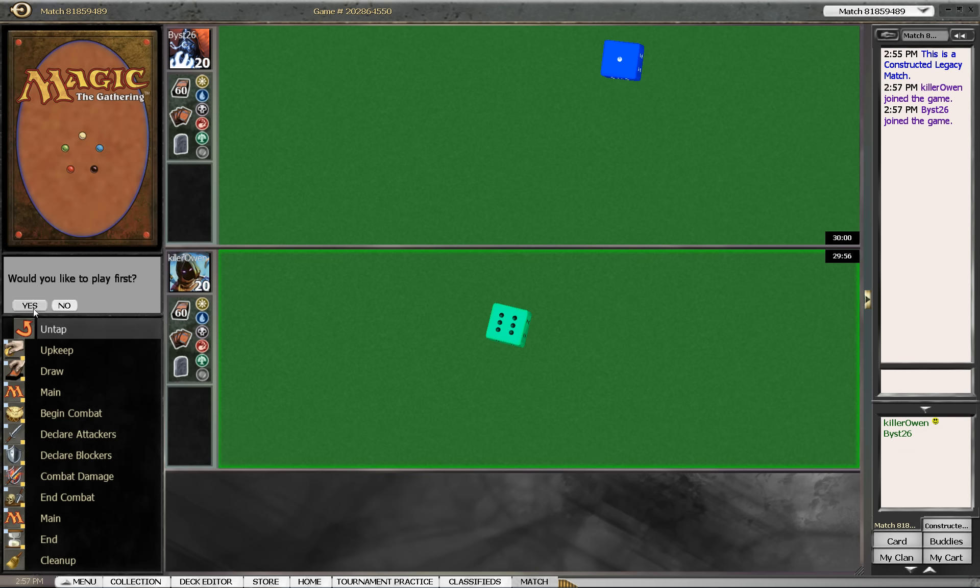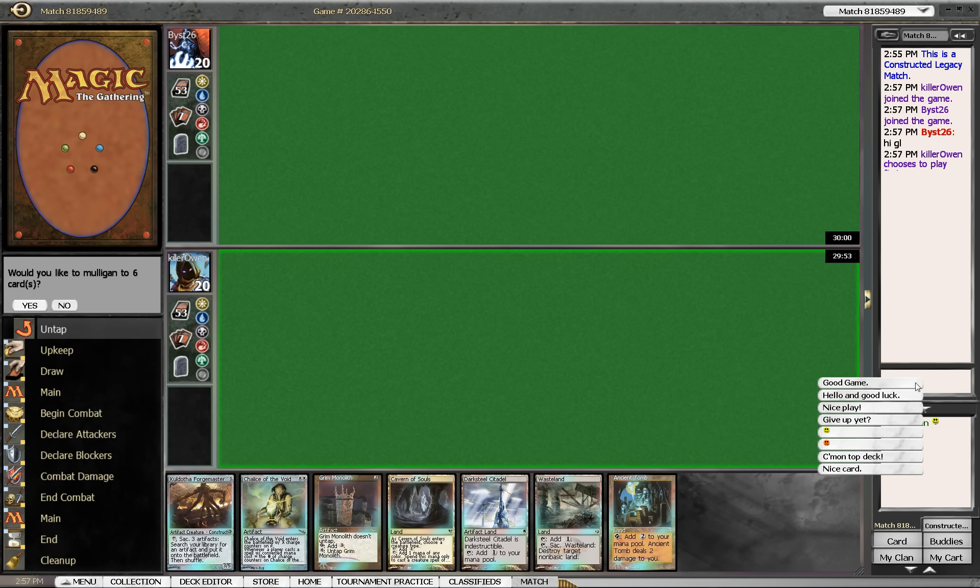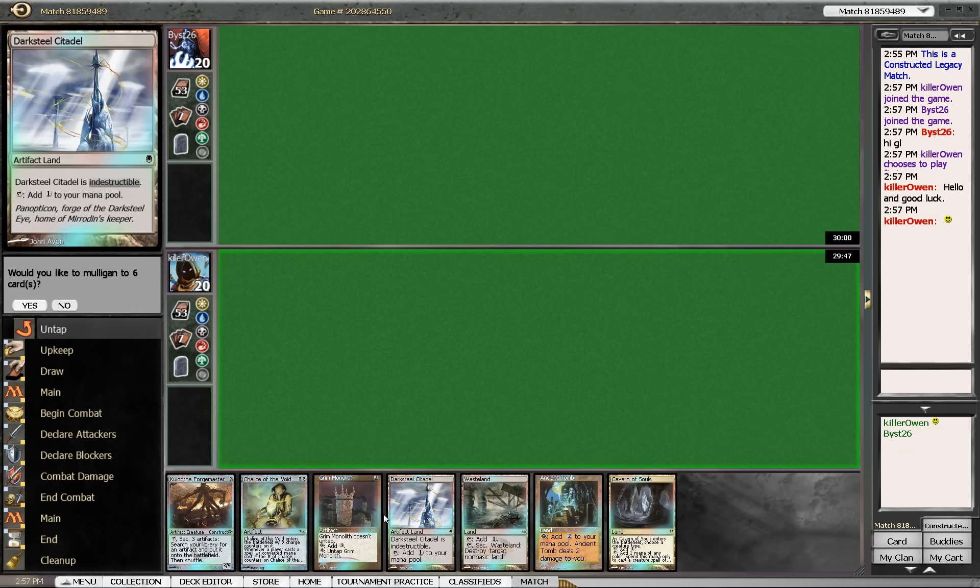Alright, here we go, round 2 MUD deck. We win their die roll and we choose to play first, obviously. Let's see what we have in our hand.